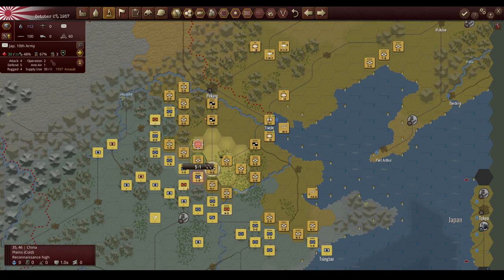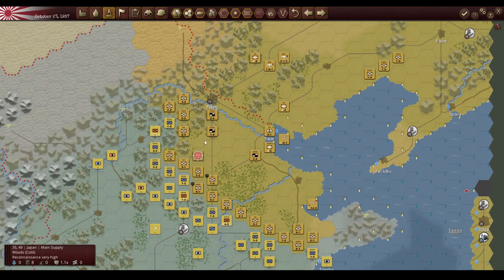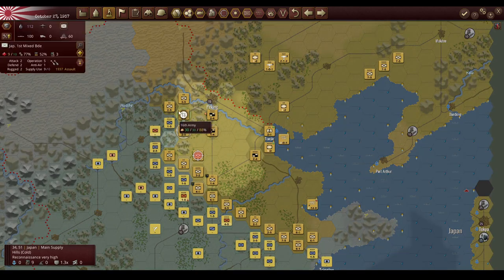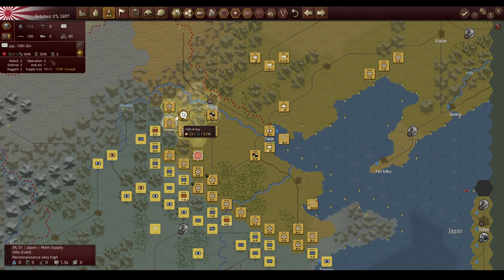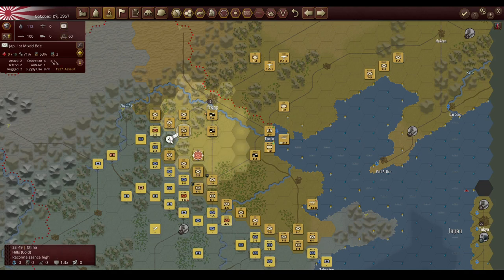We're going to continue that attempt to break through the center — I really do think it's possible. Weakening these defensive points — look at that, a 6-5, and we can get a 5-5 in there as well. Should be an overwhelming attack. Another army routed! Just amazing. This is exactly what we want — look at that, the front line has never looked better. It's getting stronger and stronger. We're bringing in additional reinforcements for the Tsingtao front; I think this front will hold on its own just fine. And I see why they were so desperate to defend this area — this is Ximenzhi, another Chinese city.